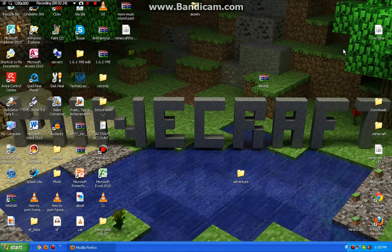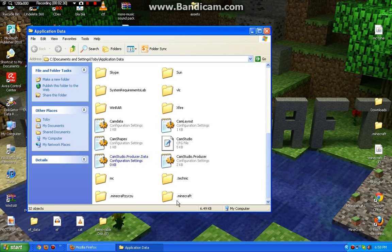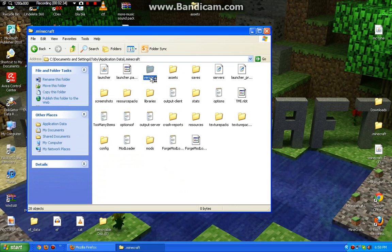If you're on just 1.6, what you would have to do is go to Start > Run, or type in the percent sign AppData path. You have to go to versions, then create a new folder and all that.